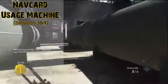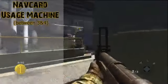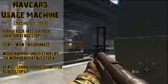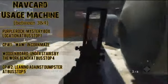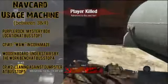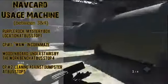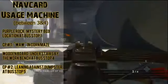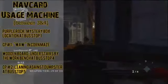The last buildable item is the nav card reader machine, and first you must play on the original difficulty at least — no easy mode. What you're going to need is a purple rock in the hole besides the mystery box location at bus stop one, control panel number one in the World at War part of the map in the corn maze on the right side of the road between bus stops three and four, a wooden board under the stairs by the workbench at bus stop four, and control panel number two leaning against the dumpster besides the mystery box location at bus stop five.